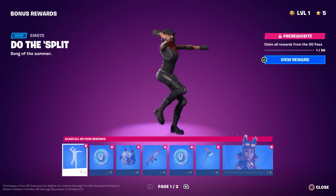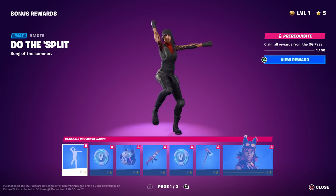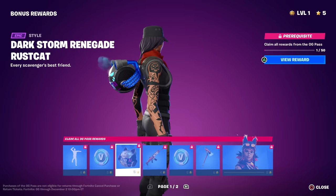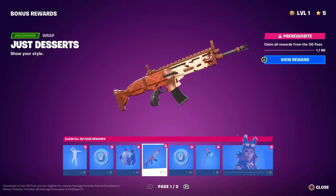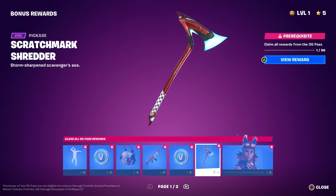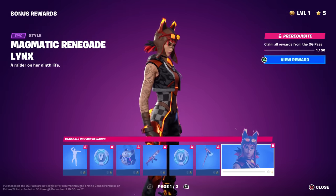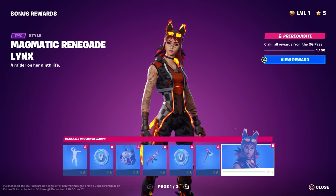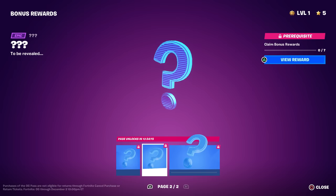Bonus rewards include the Do the Split emote which plays the music pack song - love that it's not copyrighted. We also get more V-Bucks in the bonus rewards, the Dark Storm back bling that changes colors, the Just Desserts rap matching Little Split's secondary styles, more V-Bucks, the Scratch Mark Shredder, and the Magmatic Renegade Links - it's paying respects to the Renegade Raider remix called Blaze. There are also three mysteries unlocking in 13 days on page two.